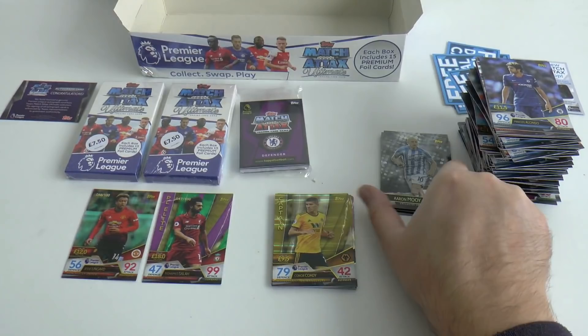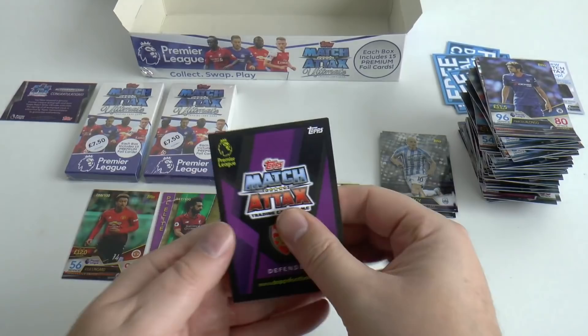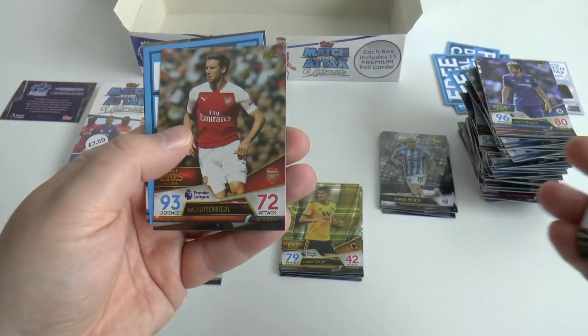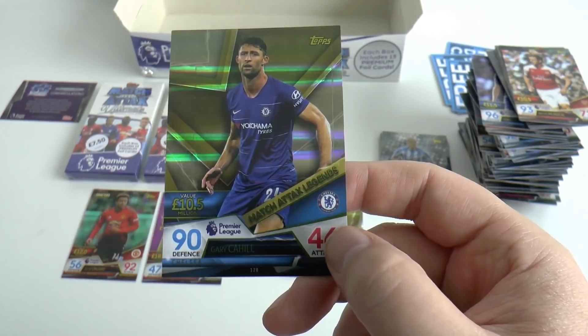Don't forget we've still got that autograph card to open. You know it's going to be Gary Cahill, don't you? Or Christian Atsu from Newcastle — we've seen him a few times in Topps' alleged autograph collections. Not feeling too lucky. Joe Hart and Monreal's base. And our insert — talking of Gary Cahill — there he is! Match Attax Legends: Gary Cahill — 90 defence, 46 attack.